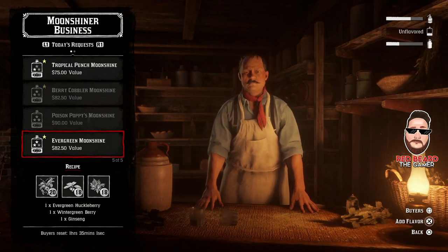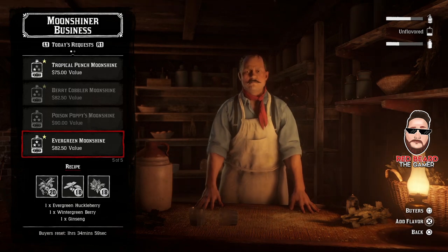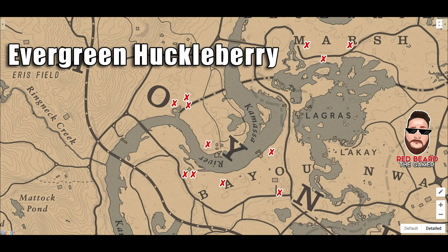You can fast travel from Valentine and go ahead and fast travel right over here to the Bayou, and here you're going to find the Evergreen Huckleberry. Right here by the O in Lemoyne, there's going to be tons of them right here by this dotted line on the map, and then just peppered throughout down here by the Y and the N in the Bayou as well. And there's going to be some up here in the Marsh of Blue Water Marsh. You're going to probably run across a lot of the plants as you're going — these are just static locations that are guaranteed. You might even find all of them before you even go to the other X's.